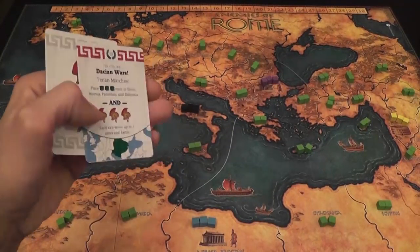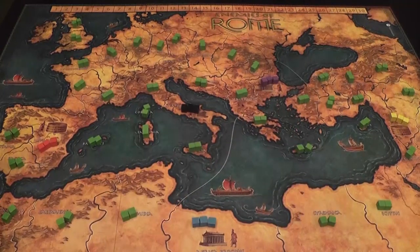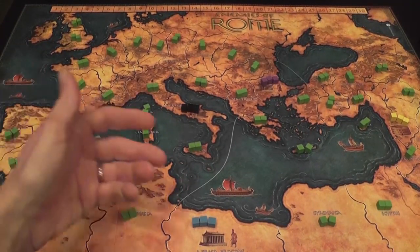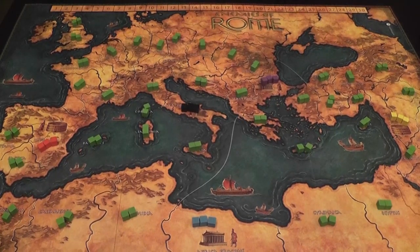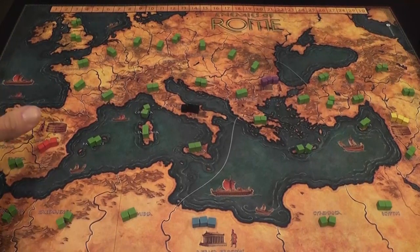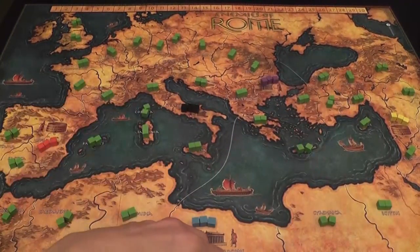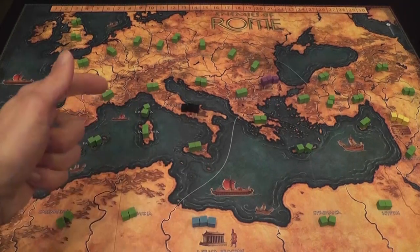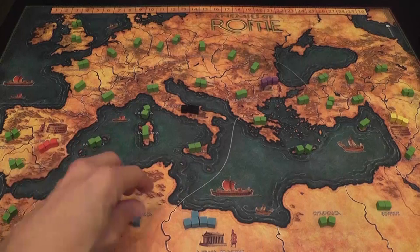The game continues until the deck is exhausted and every card has been played, then you determine victory points. Players score points by attacking other areas and taking control of those areas. If there are other game effects that give you control of an area, that doesn't give you glory or victory points. At the beginning of your turn, the first thing you do is get three cubes of your color and place them in an area or areas that you control. If you control multiple areas, you can split those three cubes any way you want.